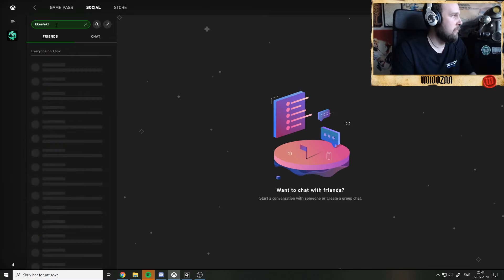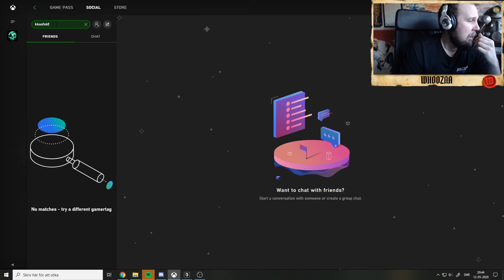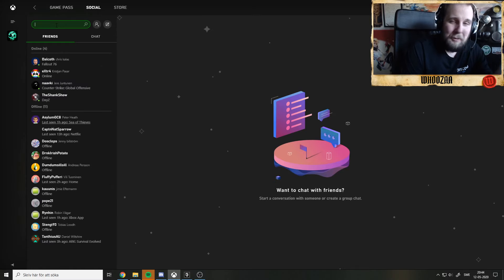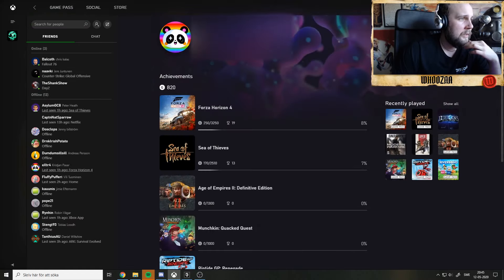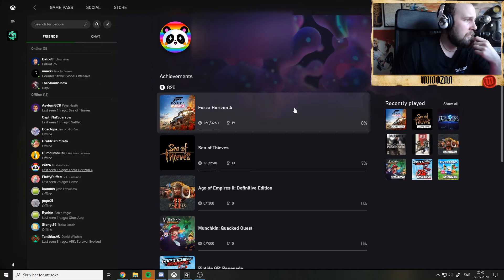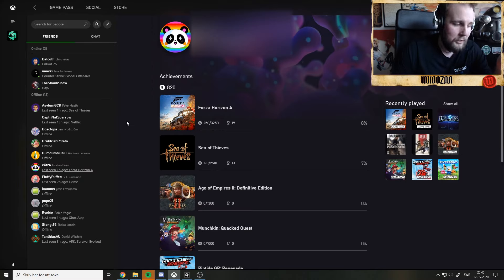You can also just type in a name to search. There's nobody with this name, but I've been using this system to join people. Sadly, no one is playing right now, but you can open a chat as well.